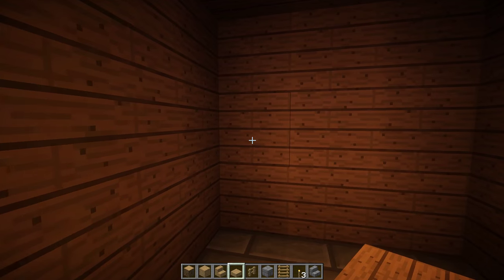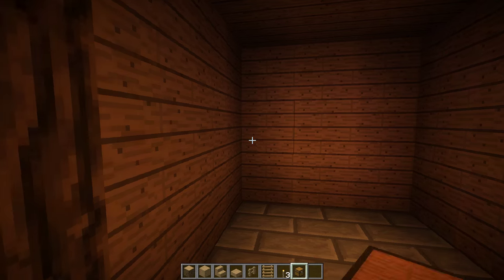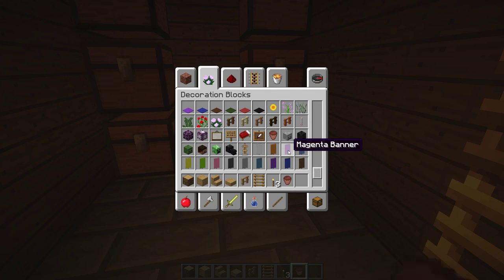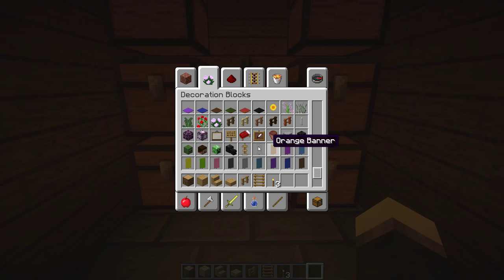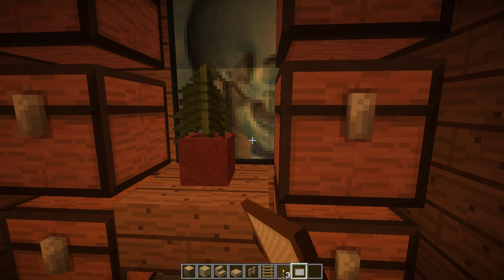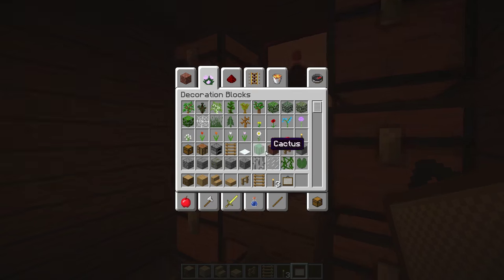Now that we have all this done we can start furnishing. I'll grab some chests — place six just like that — then grab a pot and a fern because ferns are nice. Put that down just like that. Also grabbing a painting — there's a certain one that looks really nice — and there we go.